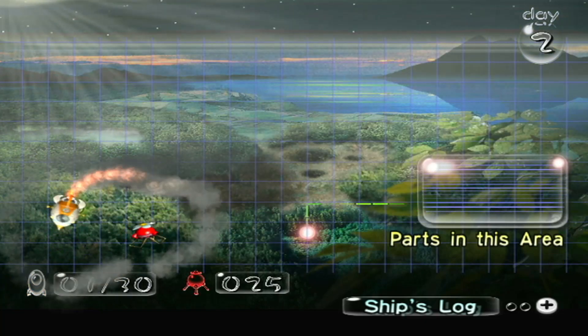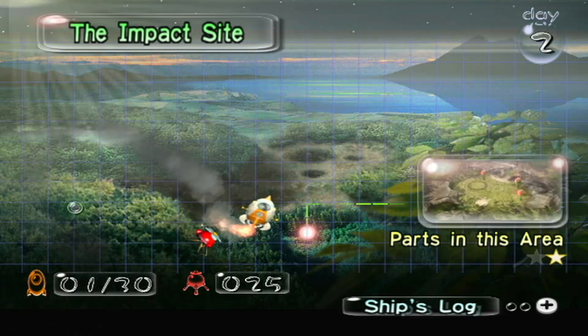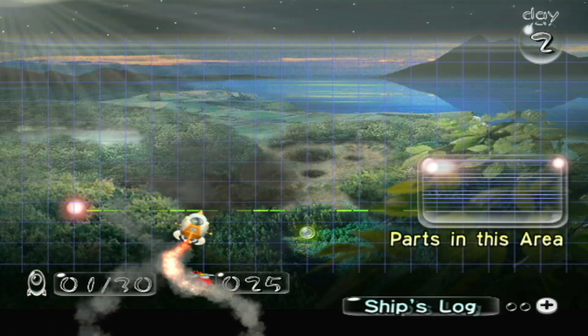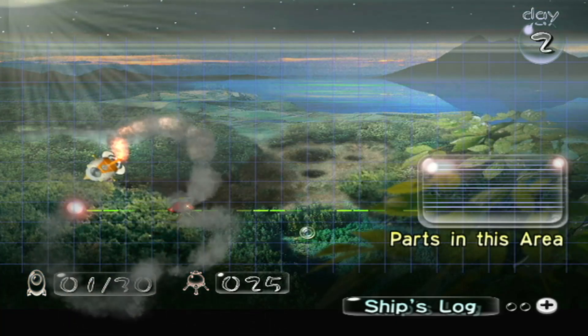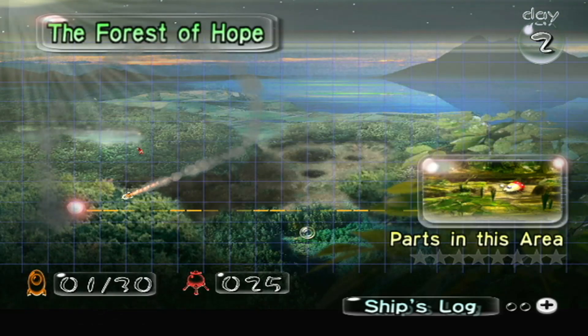Hey everybody, I'm Austrella and today we are not gonna go to the impact site. We are gonna be flying circles - no, that's better when we have all five - we're gonna go to the Forest of Hope.